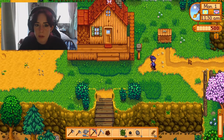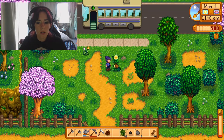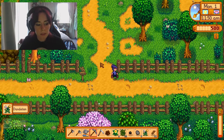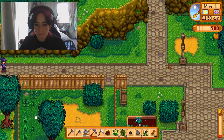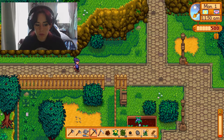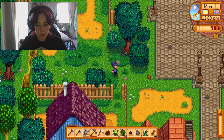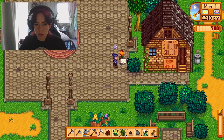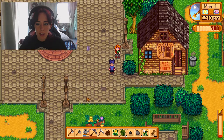Right, now let's go and meet some peeps in the town. What is that? Oh, it's a woodpecker. Get some flowers — dandelions, daffodils. There's someone there, I can see them. That's Leah. Hello, it's nice to meet you. You too.